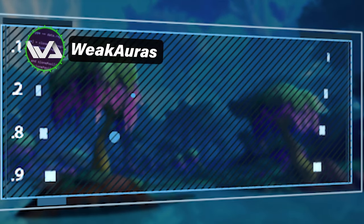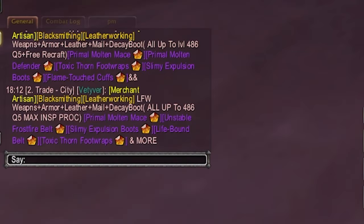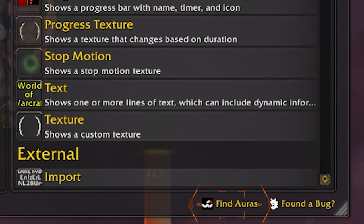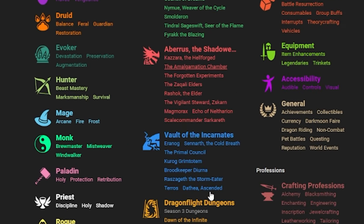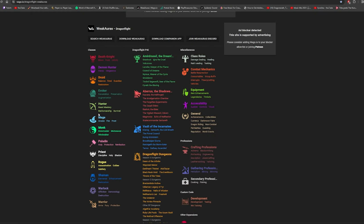Add-on number one: Weak Auras. Download it on CurseForge, then go into the game and type /WA to open the add-on. It's going to look confusing at first, but you don't need to do the advanced things yourself. In the bottom right of the add-on, press Find Auras and you'll be sent to WAGO.io — I'll link that in the description as well.